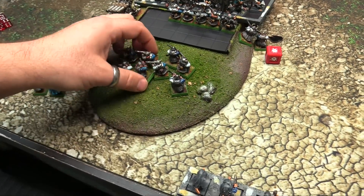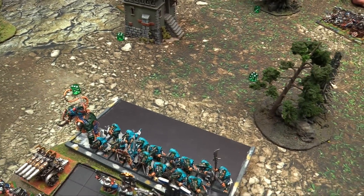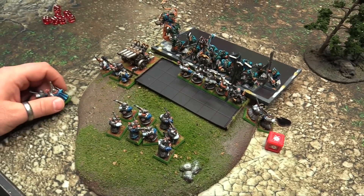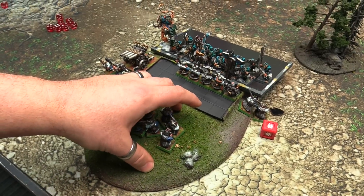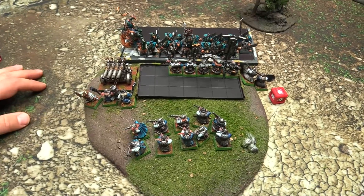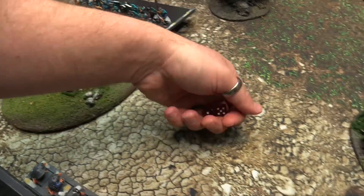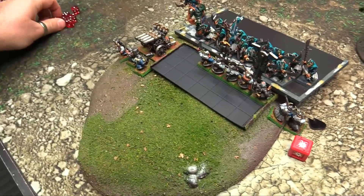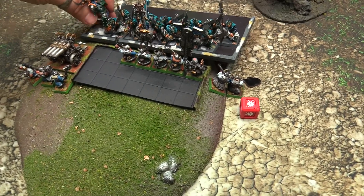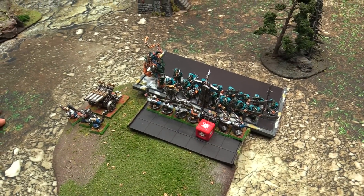Counting combat resolution: Skaven caused eight. Lose by four, leadership six - pass. Reforming. End of combat turn three, on to top of turn four. Gutter Runners charge into the rear of the Thunderers - make it all day. Remaining movements backing up the Dwarves. Magic phase over. Shooting phase - shooting at the Organ Gun. And that is top of turn four.